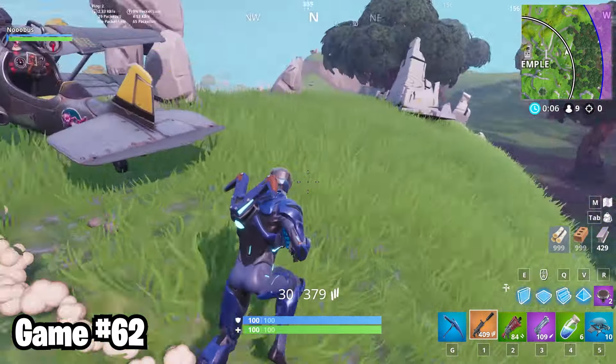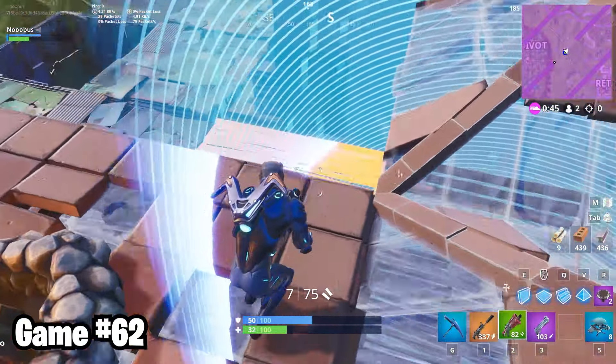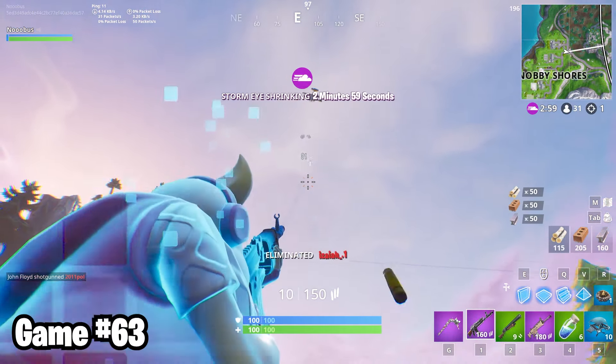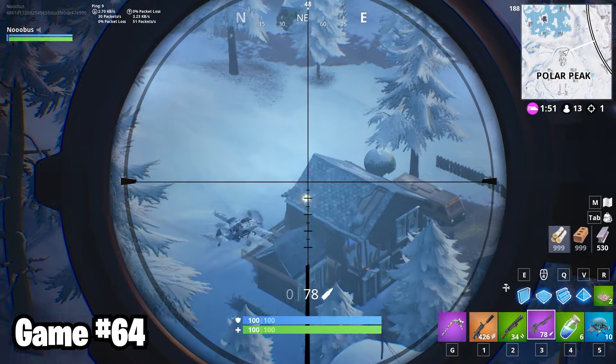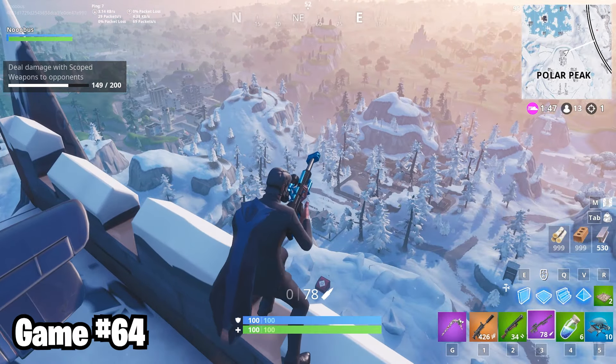Couldn't find anything better than a green tag for the life of me in game 62. I just survived as long as I could, but going against a spaz and an RPG who could hit me before I could even react. In Snobby Shores game 63, I shot a man out of the sky. But the people who live here can afford private security, so I was quickly taken out. In game 64, I hit this absolutely insane snipe, which unfortunately didn't kill him. And that's all you get to see of game 64. We're moving on.